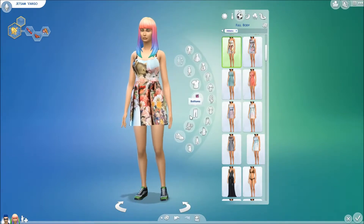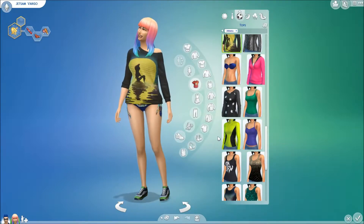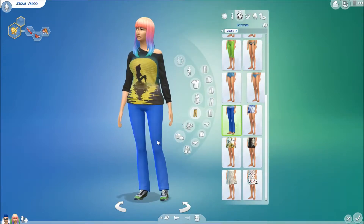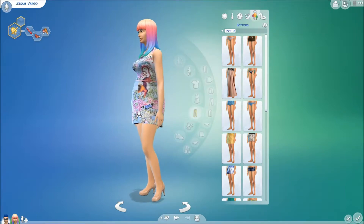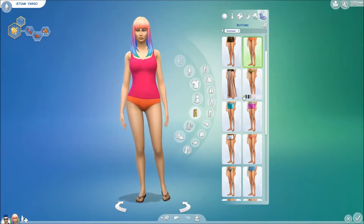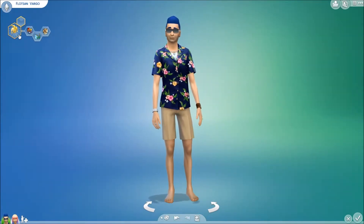Her workout outfit — you like it, familiar? Then we have bedtime — I love these animal dresses, they're very eccentric. And then pool. As you notice, most of her clothes are eccentric and loud. Both she and Flotsam have the Crazy Sim, the Glutton trait, the Goofball — all of that. And so that is them.